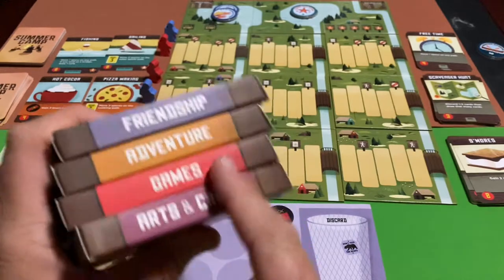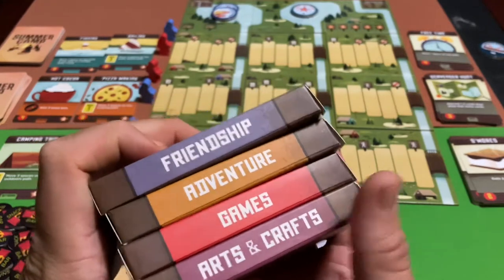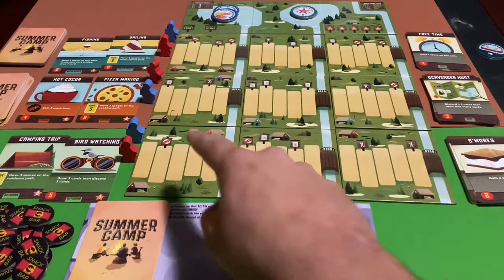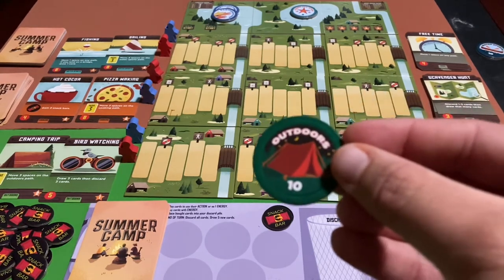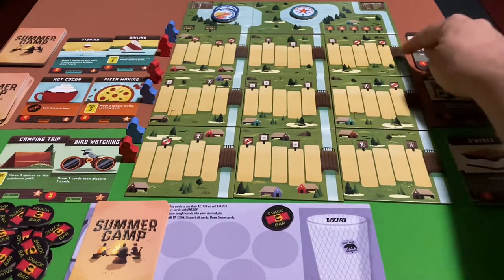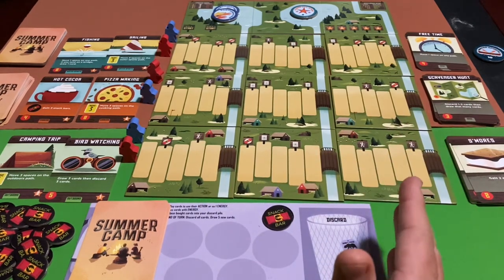You can play with any of the seven decks, choosing which three you want. We've also got friendship, adventure, games, and arts and crafts as well — mixing and matching for replayability. Each of the cards in these decks offers a unique experience. So the object of the game is trying to get your campers onto these bridges and acquire the corresponding merit badge for each activity.